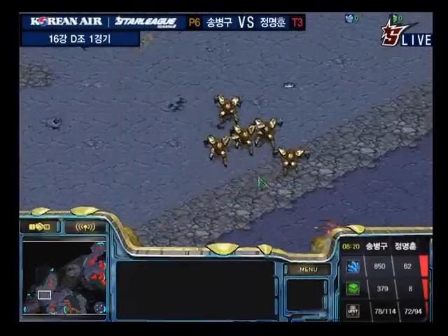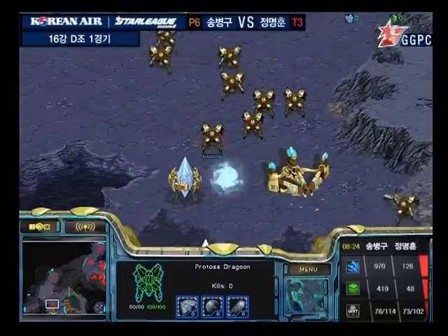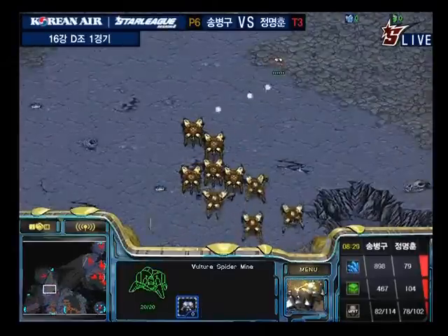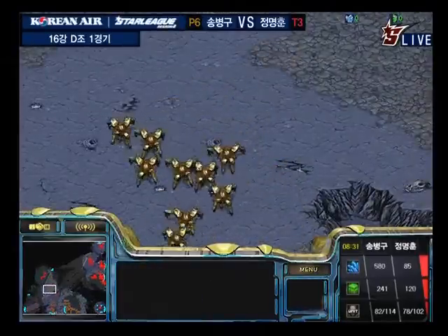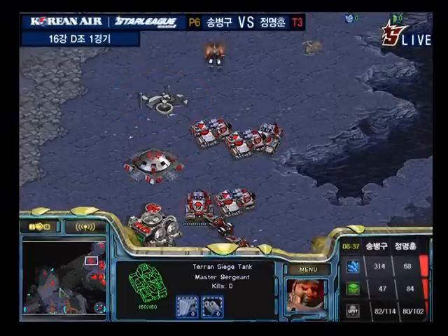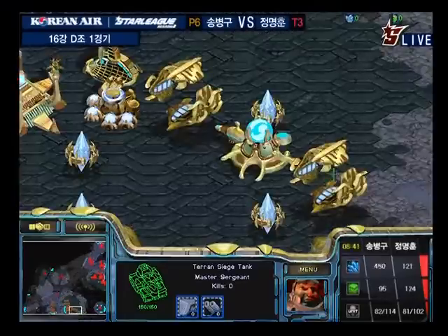Stork doing a bit of mine clearing outside, and he hasn't thrown down his third base yet, so he's working from two bases going for Carriers — a bit ridiculous from him. He's made the wall a little bit tighter at his natural expansion; there's now just a Dragoon-shaped hole at the front for one Dragoon to slip through at a time.